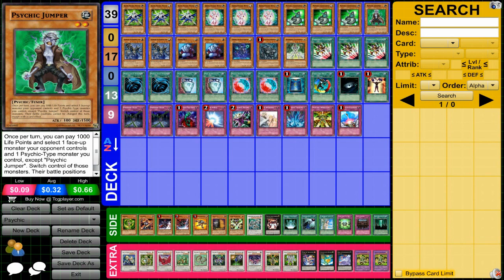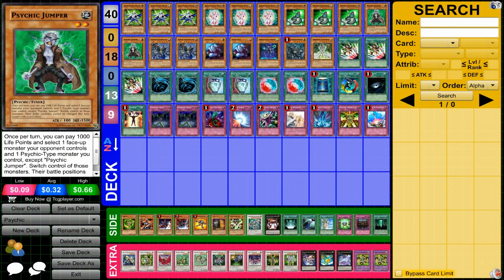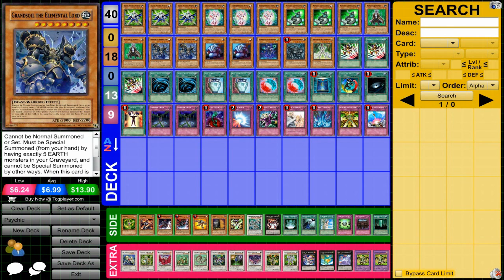Psychic Jumper is a two-star tuner with a very powerful effect, kind of giving you a creature swap when you have it and another monster on the field. Then Grand Soil — this is basically an earth-based deck, and Psychic monsters are mostly earth. Grand Soil is hard to get out, but with the graveyard manipulation and constant synchro summoning, you can set up your graveyard to get them out pretty easily and then summon more from the graveyard.